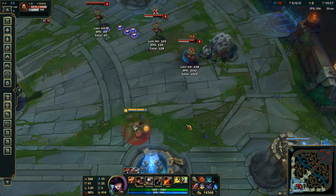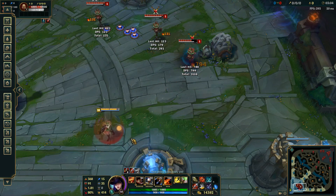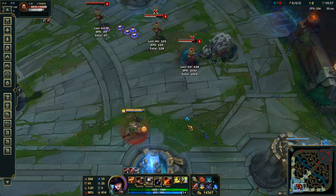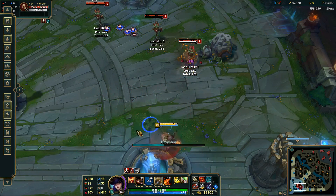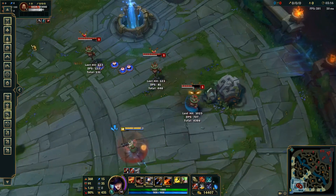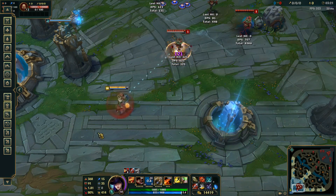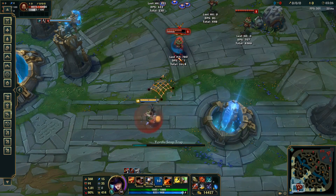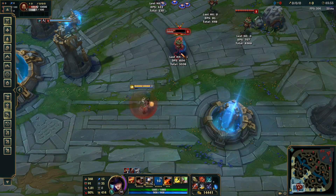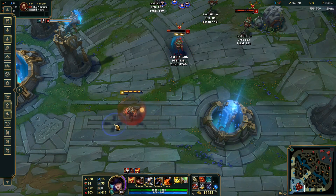The basic combo most people use anyway is net into Q — so EQ — you're going to use your Q as you're flying through the air with your net backwards. You should always auto attack before your net though, so it should be auto, E, Q, then auto afterwards with the headshot from the net. Now the more advanced version: if they're in range of your net they're actually in range of your trap as well. Just like you can cast your Q in your net animation, you can cast your trap in your net animation too. So you can auto attack, net, trap, and you're going to get two headshots afterwards — one from the net and one from the trap.